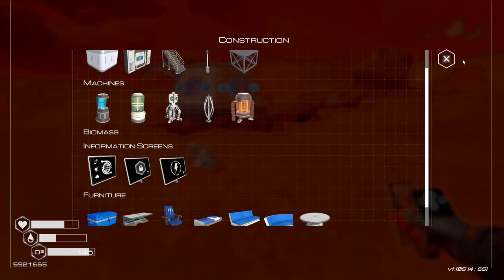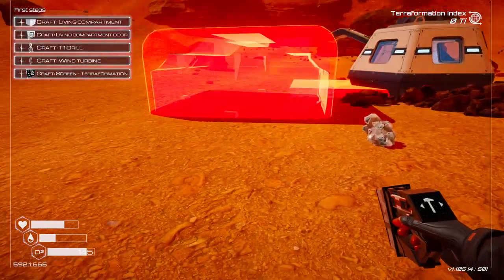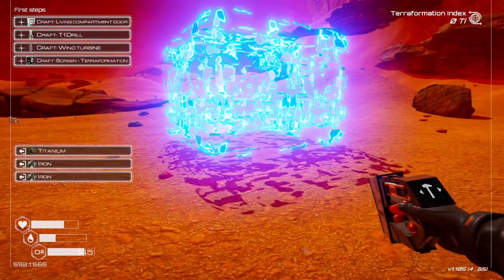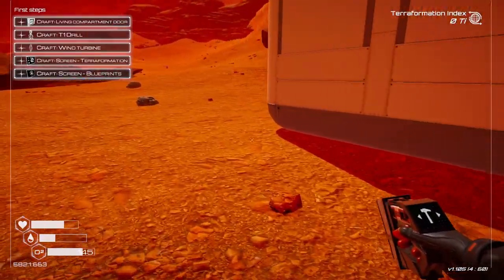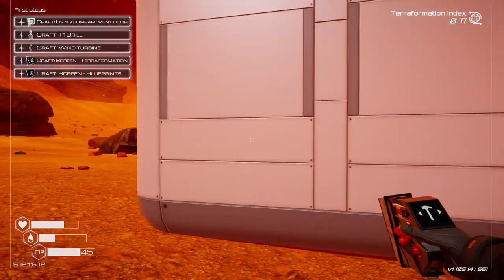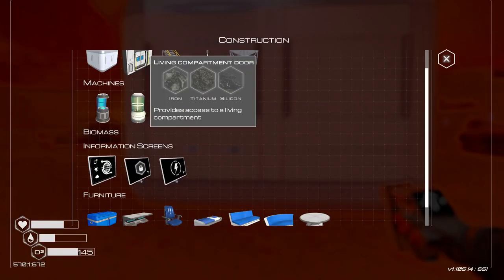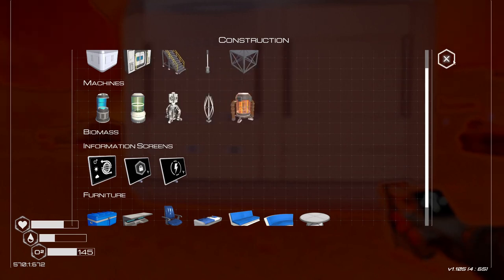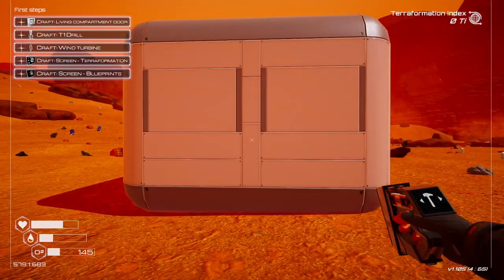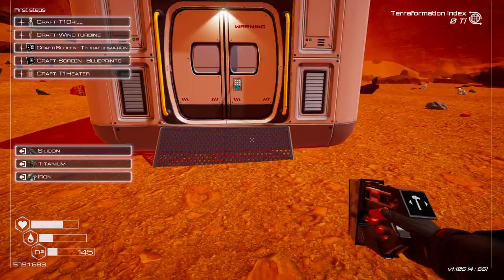We can build things like this by pressing Q. Living compartment — I have enough. I have a cubicle. I need a separate door — the living compartment doesn't come with a door. I need iron, titanium, and silicon. I don't know if this is the best side to put the thing on, but alright.